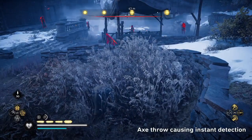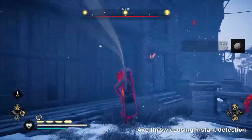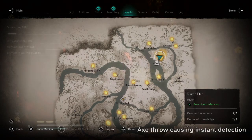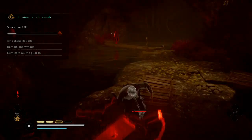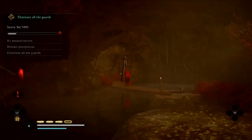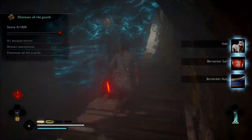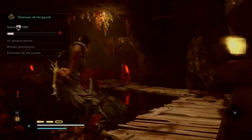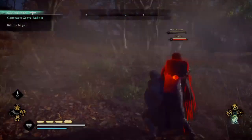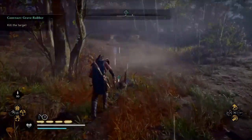Moving on to the axe throw causing instant detection — or the double kill as some people call it. In this clip, while yes I do stand up in front of some guards, getting instantly detected at that range is kind of ridiculous, especially considering they don't know exactly what I'm doing at that range. Anyone that says this game has perfect or fine AI detection — just look at these clips and tell me that's fine, because it's just not. The worst example here is one where the guard doesn't even turn around — he just instantly detects me, pulling his weapons out just before the axe actually hits him.